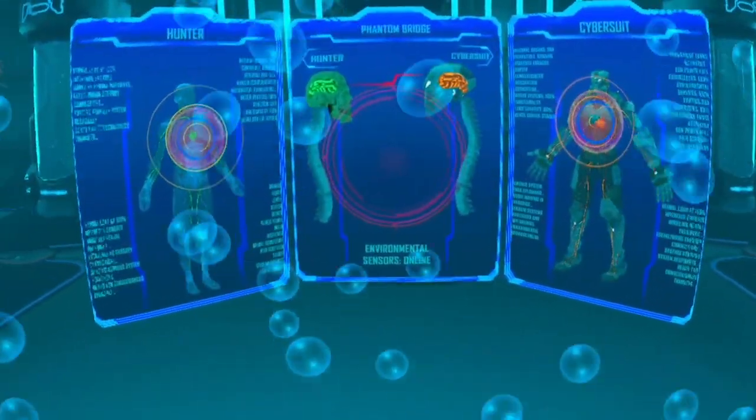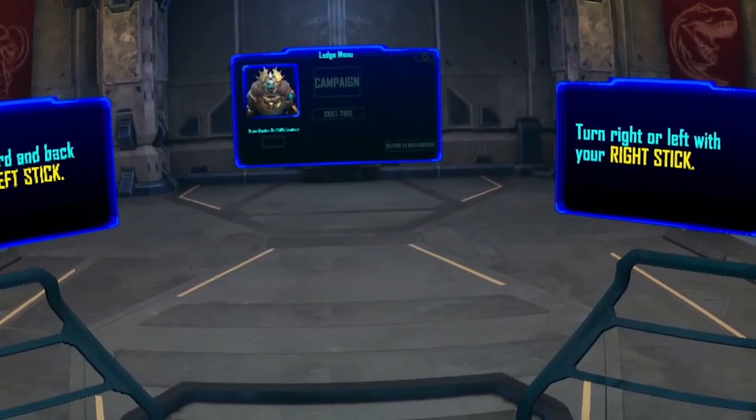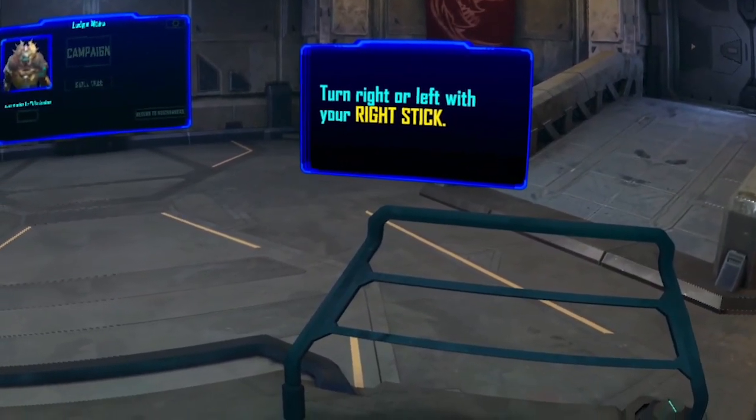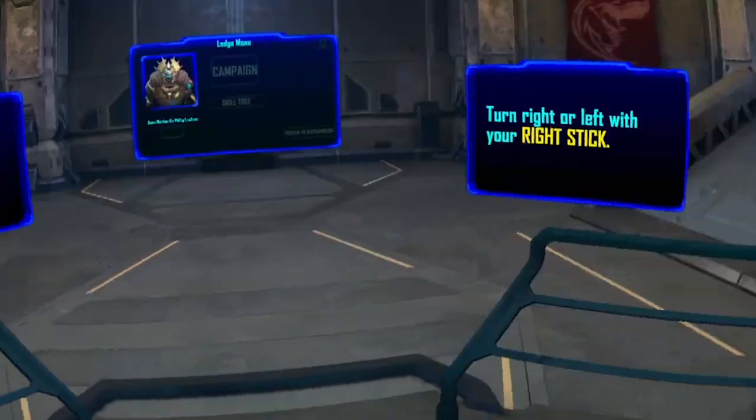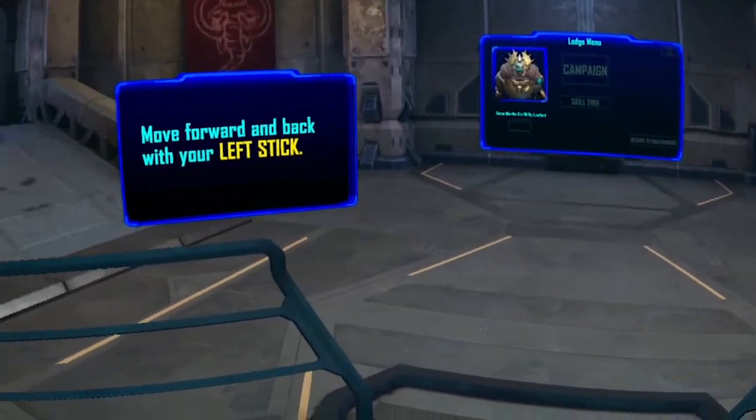Why is it a suit if we're not in it? Basically going to be controlling a robot. Welcome to your hunting lodge. Here you'll come to receive your hunting permits, customize your gear, take practice in the shooting range, or simply bask in the glory of your previous hunts in your trophy room.